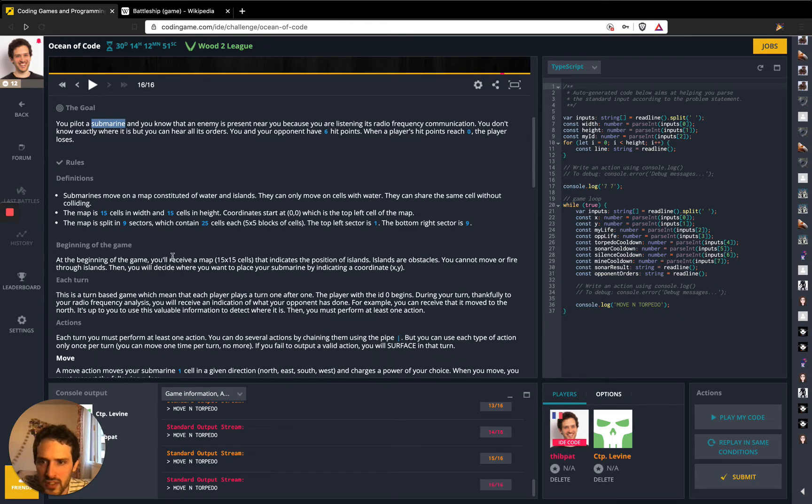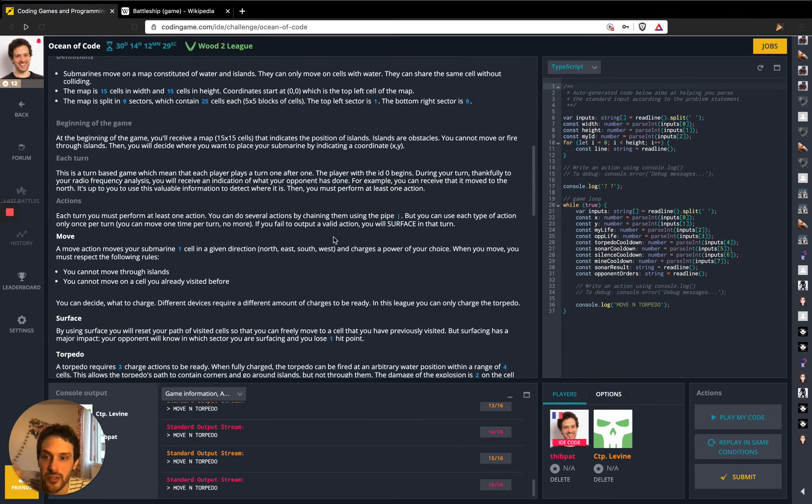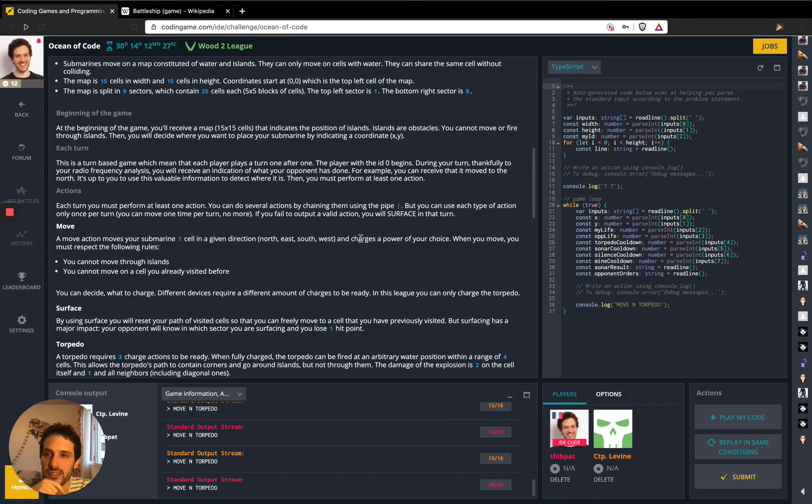So at the beginning of the game, you receive the map with the position of each island. Islands are obstacles — you cannot move through islands. Then you decide where you want to place your submarine by indicating a coordinate. I was thinking at first if this is random, people will try to guess where the submarines are placed, but you can actually choose where you place the submarine.